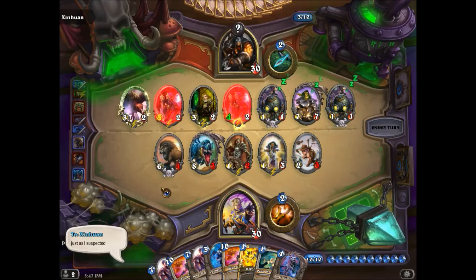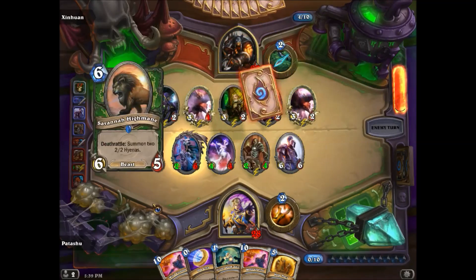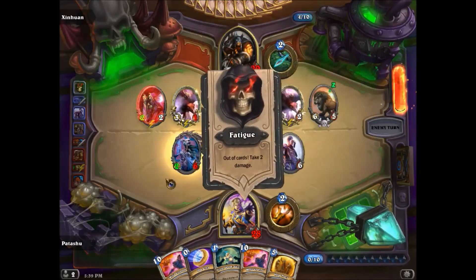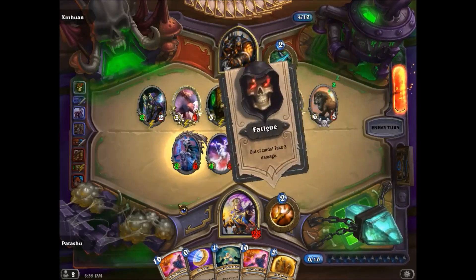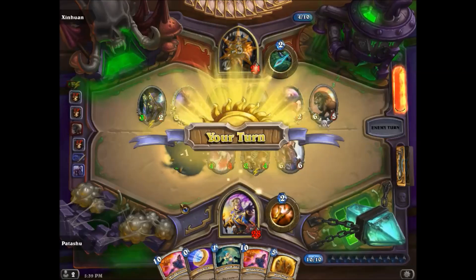Finally, one knife is thrown for Dr. Boom himself. And if you play Savannah Highmane on this kind of board, we will see the Starving Buzzards and Undertakers trigger together in order of play, then finally Knife Juggler triggers. Clearly Undertaker and Starving Buzzard are the same kind of trigger, and Knife Juggler is something entirely different.